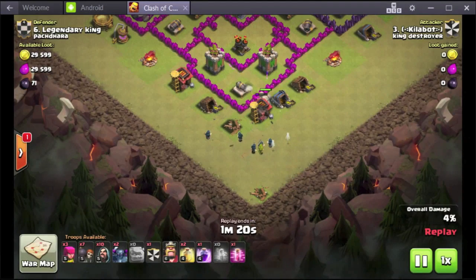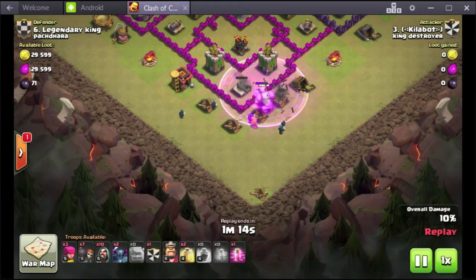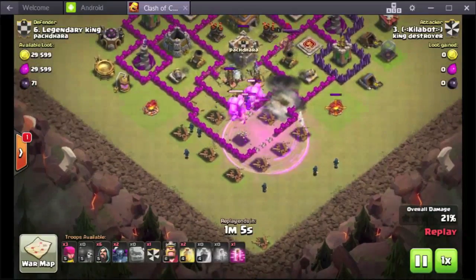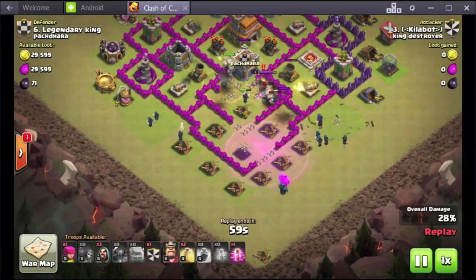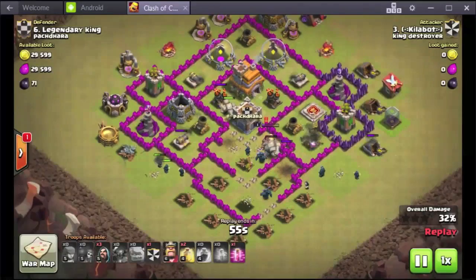I put my golems down, use a wizard to clear out the area, then drop my rage and add all my wall bombers. My wizards clear out the area and now I add my PEKKAs.